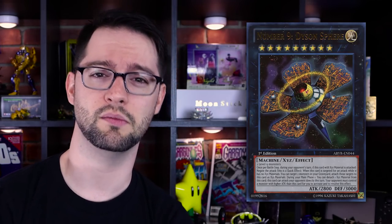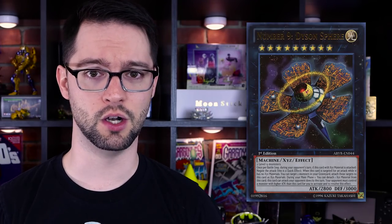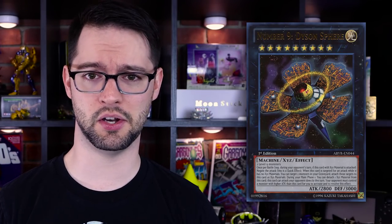Being a light machine makes you wish it was a rank 10. It has 2800 attack and 3000 defense, made of two level 9 monsters — generic. Once per battle step during your opponent's turn, if this card with XYZ material is attacked, negate the attack — and it doesn't use material to do this. When this card is targeted for an attack while it has no XYZ material, you can target two monsters in your graveyard and attach them to this card as material. It replenishes itself — that's fun.